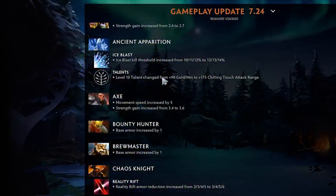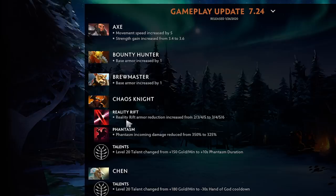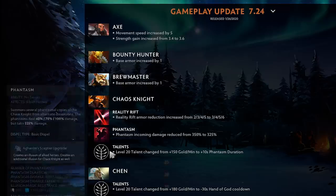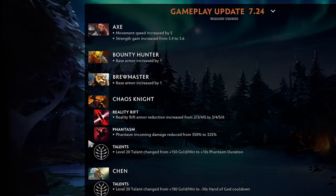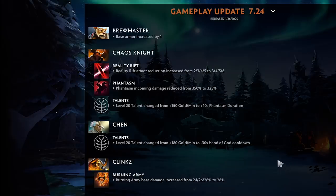Axe movement speed and strength gain increased — Axe is a little bit better. Bounty Hunter base armor increased by one — the hero is obnoxious in pubs even when losing. Brewmaster base armor increased by one — fair, needs a better laning stage. CK reality rift armor increased and Phantasm incoming damage reduced, so a bit more tanky. This hero probably needs a little more buff but has potential in lanes like Wyvern-CK or Lich-CK. Chen is still a very good hero — losing GPM doesn't really change it since that talent came so late anyway.